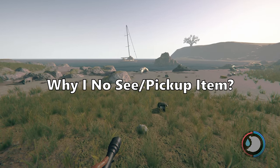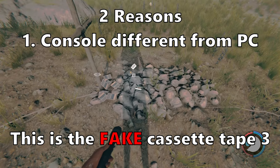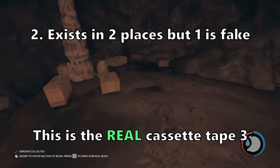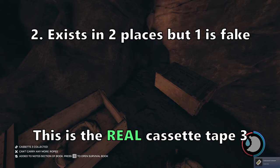Another question I get: why can't I pick up or find the item? If you're on console, the PC is different. For example, on PC you can go to the yacht or the hanging cave to get the cassette player. On console, you can only go to the yacht.